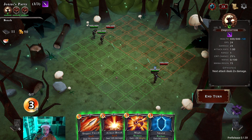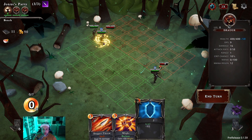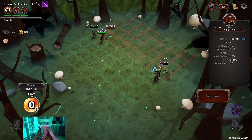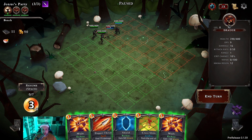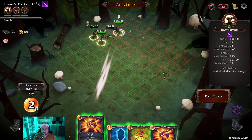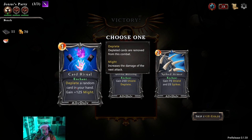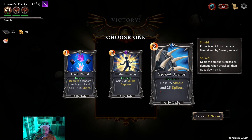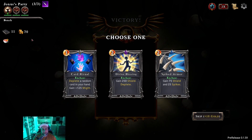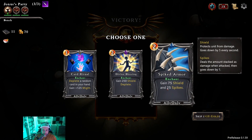I'm going to change the speed to two and explain what's going on. You play your cards on the units, and when you're out of energy you end your turn and then the battle phase happens. One thing I noticed is it would be nice to have a countdown so you know what's going on. You can also do damage — might, might — very quick battle. Reward options: deplete a random card in hand, gain 125 might, 250 shields, 75 shield, or 25 spikes that deal damage when attacked and decrease by one each hit. I think I'm going to go with the spikes.